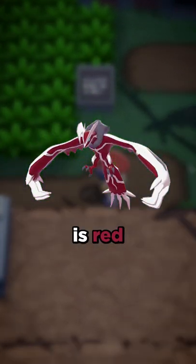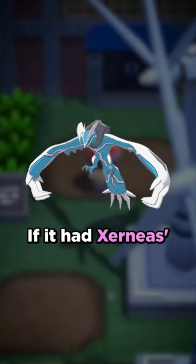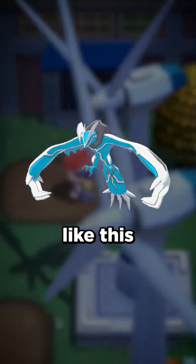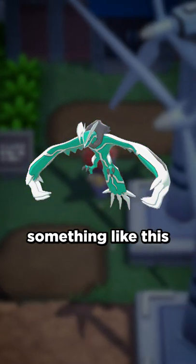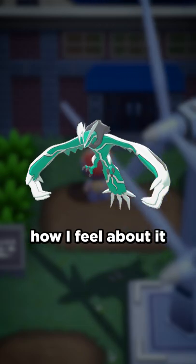Next is Evolto. Shiny Evolto is red and white. If it had Xerneas's shiny colors it would look something like this, which I'm not too sure how to feel about. And if it had Zygarde's shiny colors it would look something like this, and again I'm not too sure how I feel about it.